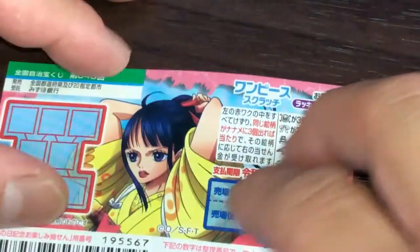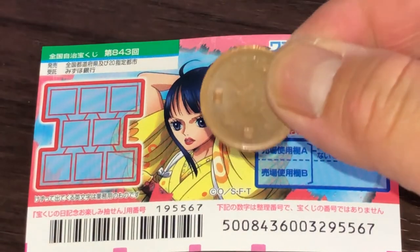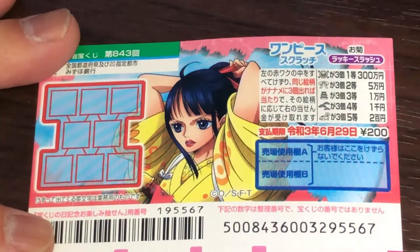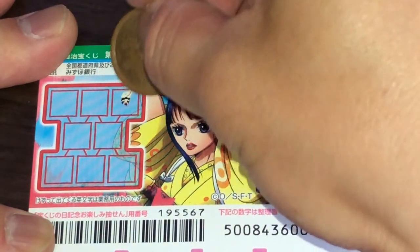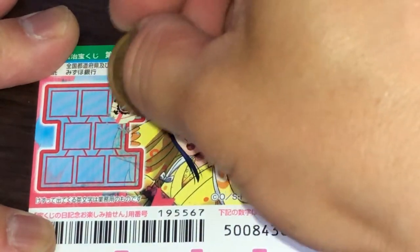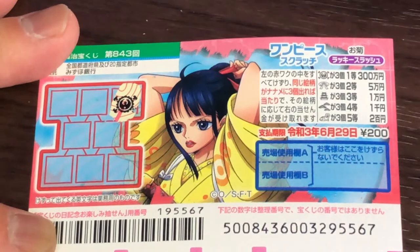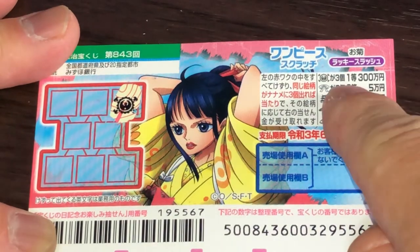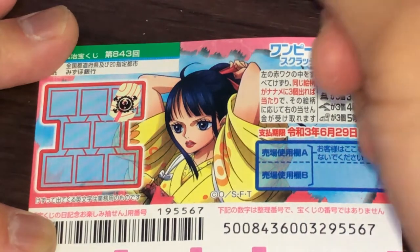I've got one ticket, so wish me luck. I'll start here. What's this round thing? Maybe a steering wheel? That would be Ito. I would need to find three of these diagonally.